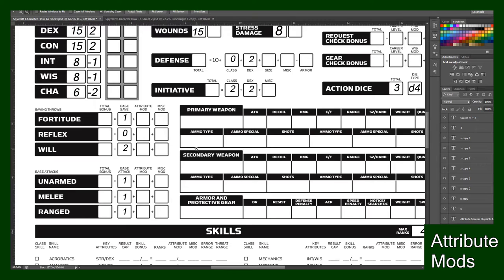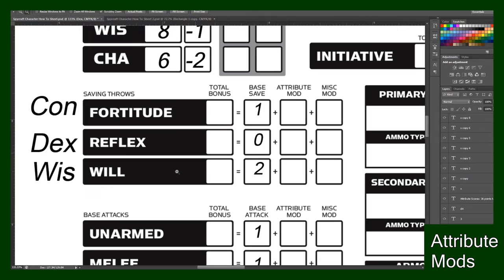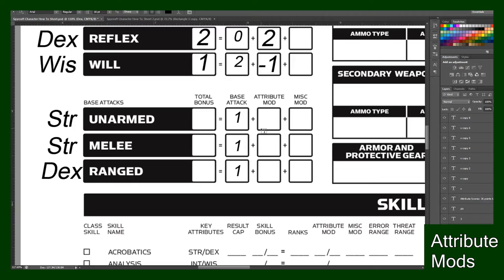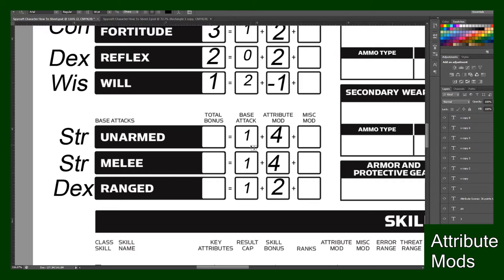So let's go back to your first page on your character sheet and fill out the attribute mods. For Fortitude you'll have your Con mod, for Reflex you'll have your Dex mod, and for Will you'll have your Wisdom mod. So you have your Con, Dex, and Wisdom modifiers added to the attribute mod for your Fortitude, Reflex, and Will saves — that'll give you your bonuses when rolling saving throws. My bonuses are 3, 2, and 1. Just below that you'll have your base attacks — Strength, Strength, and Dex. My Strength mod is 4 and Dex mod is 2, so my totals are 5, 5, and 3.